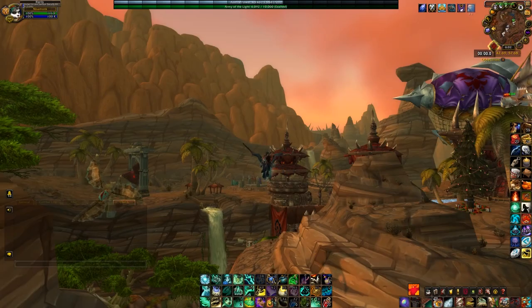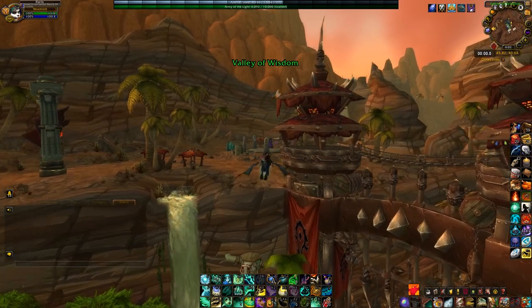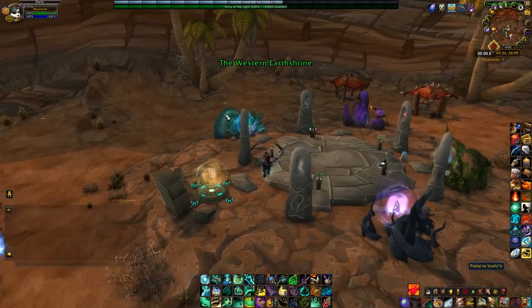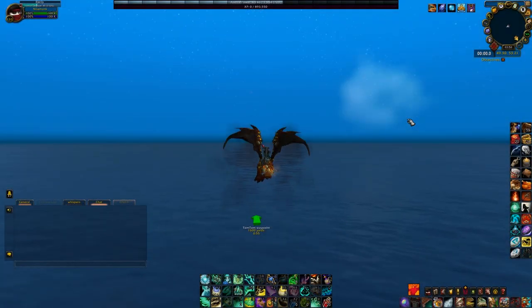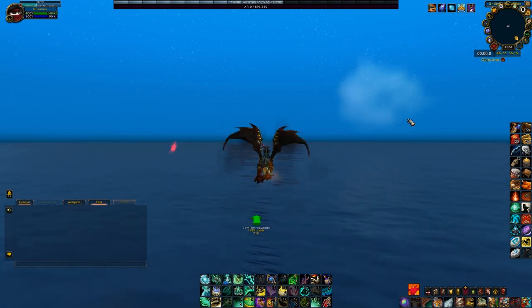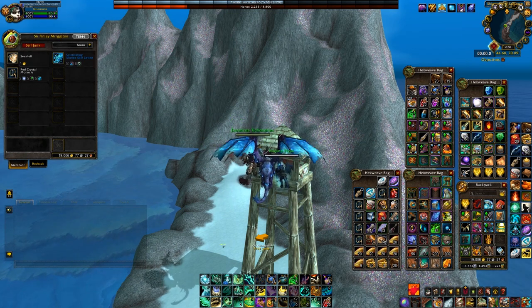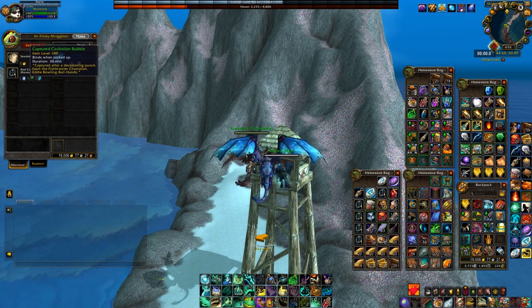For the red monocle, you will need 2380 gold. And if you're not a druid, make sure to have the Vashir seahorse or at least some sort of water mount, and the underwater breathing you'll obtain after the starting quest of Vashir. The red monocle is sold by a vendor in the Shimmering Expanse. Sir Finley Murgleton will require 5 Scintillating Murloc Skin Lotions, 5 Potent Gastropod Gloops, and 5 Captured Cavitation Bubbles.